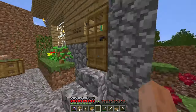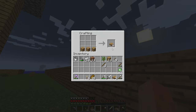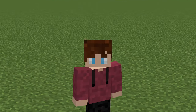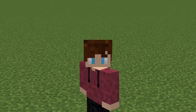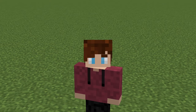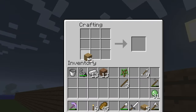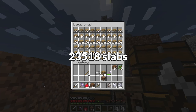While there may not be anything added to the game, there is something that will be removed. This is the last version where the petrified oak slab is obtainable. It's a block that looks identical to an oak slab, but it cannot catch on fire. No matter what you do - believe me, I've tried - it won't burn. And you have to use a pickaxe to mine it; using an axe does nothing. Because this is the last version they are obtainable, I obviously want as many as I can get. So I spent the next four hours collecting as many as I could. In 1.1 it cost three planks for three slabs, but in this version it's three planks for six slabs. Eventually, I got 23,518 slabs. Yeah, that should be enough.